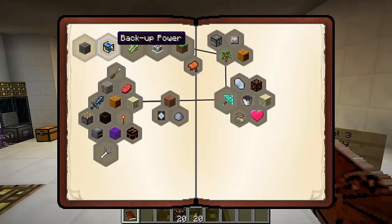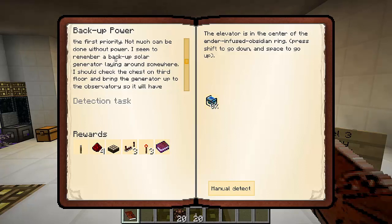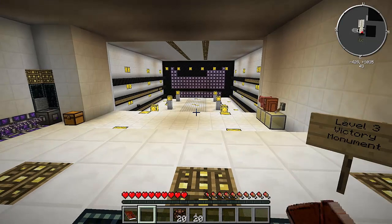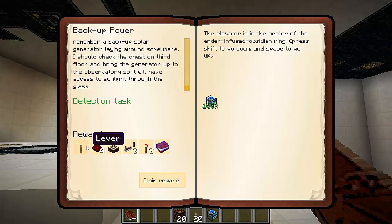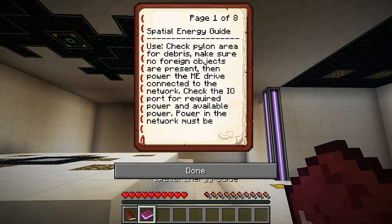Next on the list is backup power. Getting a small bit of power online is the first priority - not much can be done without power. I seem to remember a backup solar generator laying around somewhere. I should check the chest on the third floor and bring the generator up to the observatory so it will have access to sunlight through the glass. The elevator is in the centre of the ender infused obsidian ring - press shift to go down and space to go up. So we've got the solar generator - it's over here in this chest. I will manually detect that and claim a reward straight off the bat. Quite a bit of stuff there and a spatial energy guide.